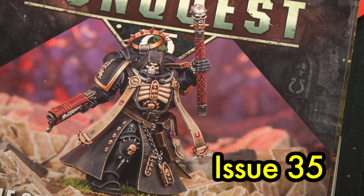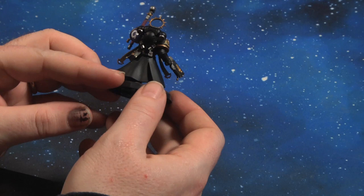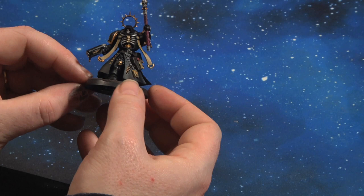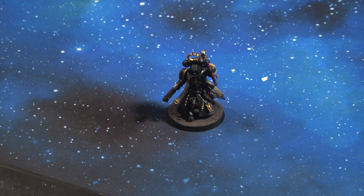Issue 35 comes with a Space Marine Chaplain — a really cool little character. He was quite simple to paint because I normally prime all my models black, so just a simple rattle can was enough to do 90% of this model. The Chaplain is a heroic figure in the 40k universe and one of the more powerful miniatures. This issue is worth looking out for because he's a unique enough model and he looks class on the battlefield — that is issue 35.